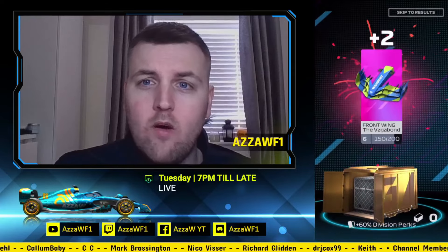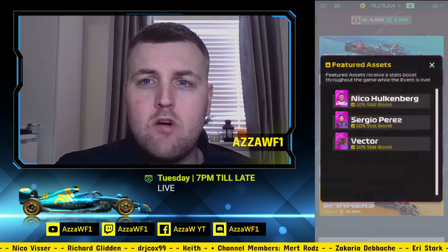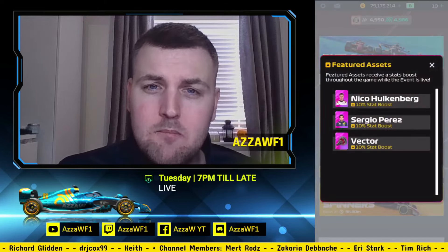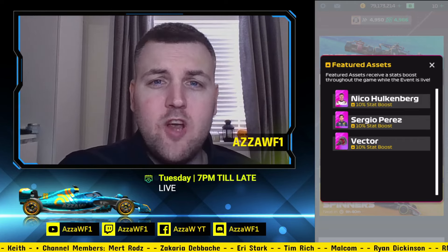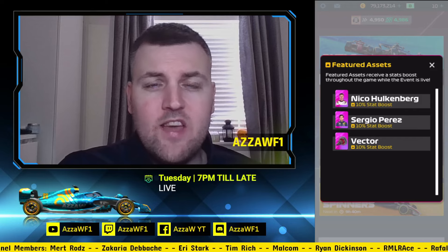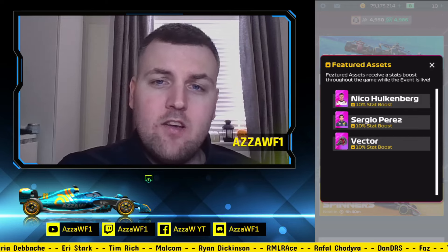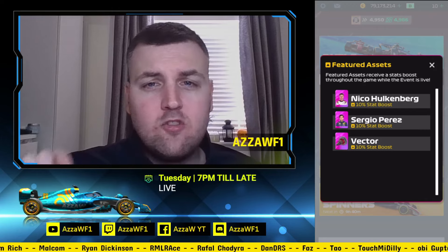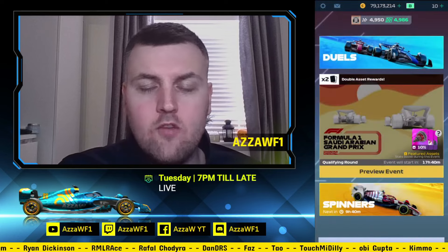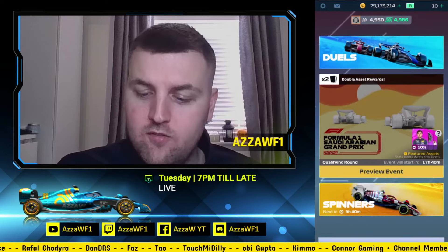Let's take a look at what is boosted. For the Saudi Arabian Grand Prix, we have Nico Hülkenberg — the Hülkmeister — with a 10% boost. We've also got Sergio Perez receiving a 10% boost, and a Car Part Epic Vector also 10% boosted. No rares, no Commons boosted — solely Epics: two drivers and a part to look out for.